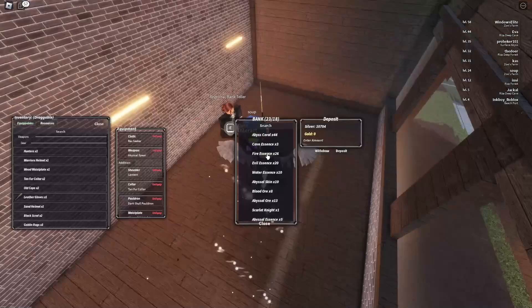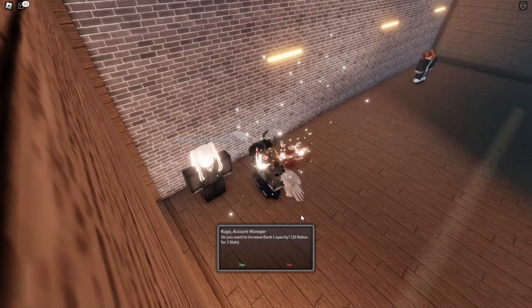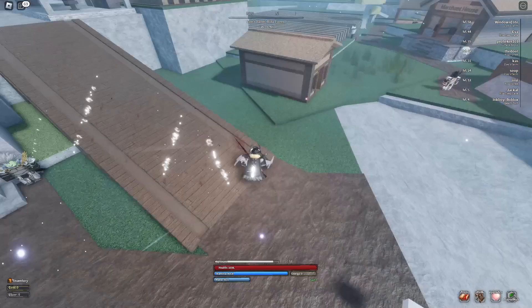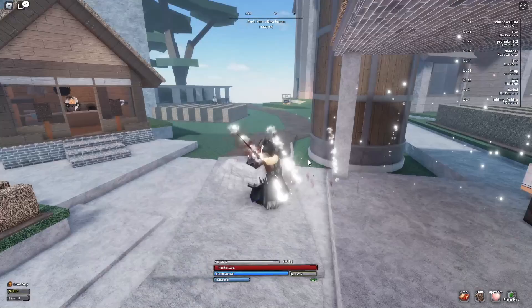There's a bank here — you can put in money and also items, which a lot of players don't know. There's an account manager that increases bank capacity — buy it once because the first one is free. Next, you'll want to get this quest to kill some goblins. This is where you buy chests and craft your spears and weapons.